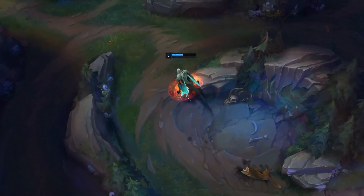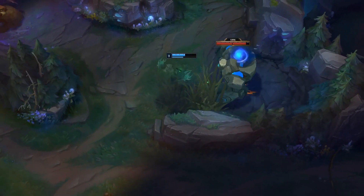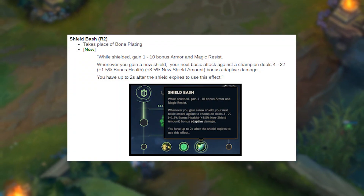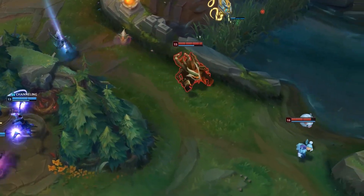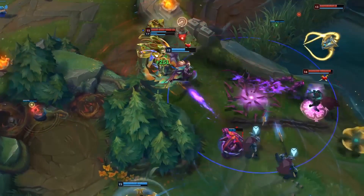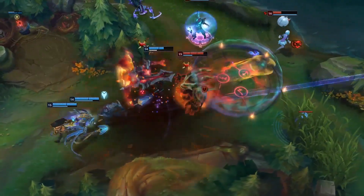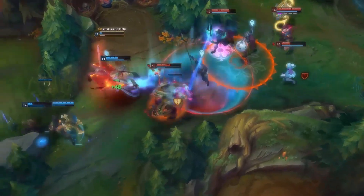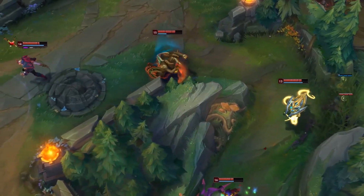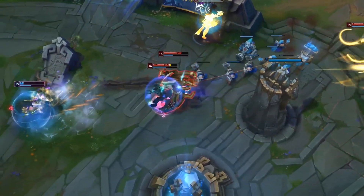Assassins that reset especially seem extremely strong with this, and even mages could abuse it really hard as well, so this is going to be an interesting keystone to watch out for when it hits live servers. We also have a couple of new changes coming to runes — one of them being called Shield Bash, which takes the place of Bone Plating. While shielded, gain 1 to 10 bonus armor or magic resistance, and whenever you gain a new shield, your next basic attack against a champion deals bonus adaptive damage that also scales off of bonus HP and the new shield amount. So if you're a champion that self-shields, it's very powerful. We also have Overgrowth with a completely new effect — absorb life essence from monsters or enemy minions that die near you, permanently gaining 3 maximum HP for every 8 absorbed. When you've absorbed 120 monsters or minions, gain an additional 2.5% maximum HP — exceptionally good on champions like Sion.